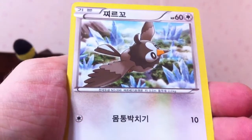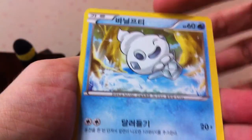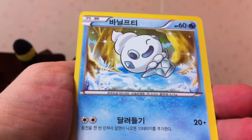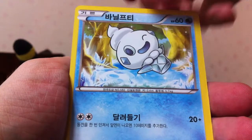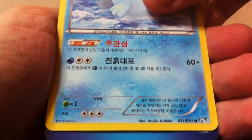Next pack is Grimer, Starly, Vanillite — someone commented on one of the other videos and told me the names and I've already forgotten them. Pretty sure that's Vanillite. Quagsire. And a Plasma Energy. Boo Plasma Energy. I have so many of those. I don't even play anymore.